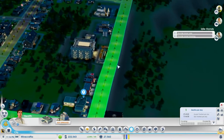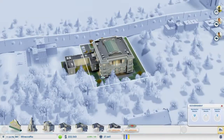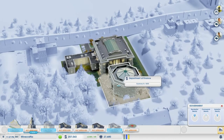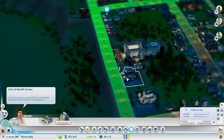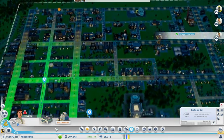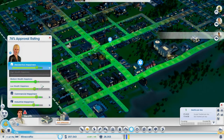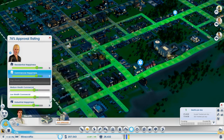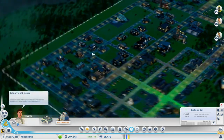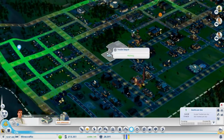Provide more jobs and provide more housing. Can I upgrade this at all? I can have a Department of Finance, because it is useful to have one of those. So then we can tax people individually, which means we need to check residential happiness - everyone's kind of alright. Good, so we won't change any of the tax things just yet.